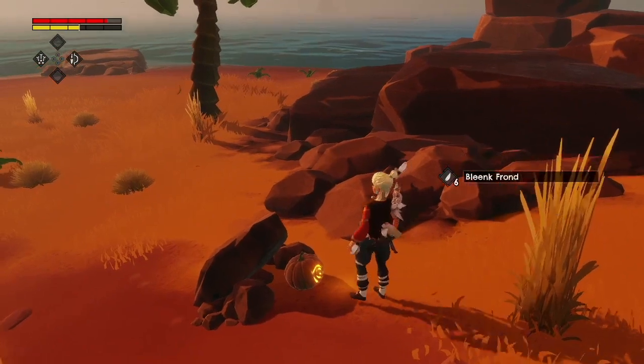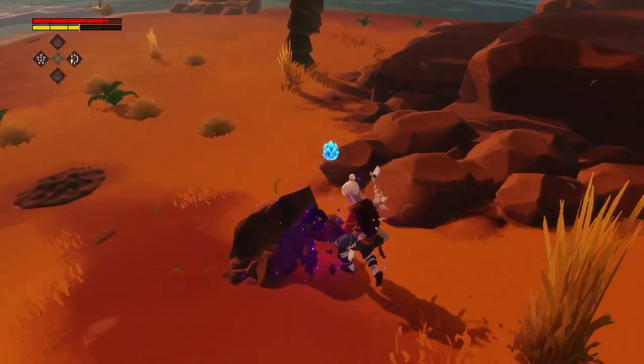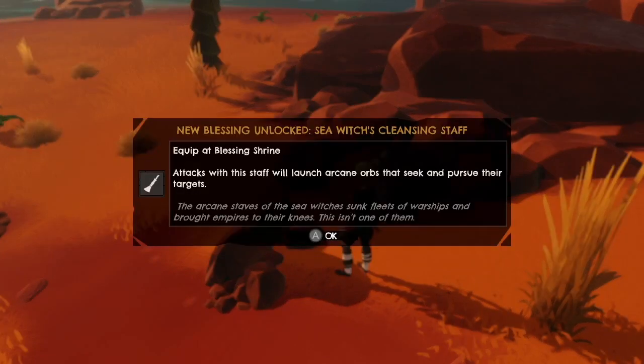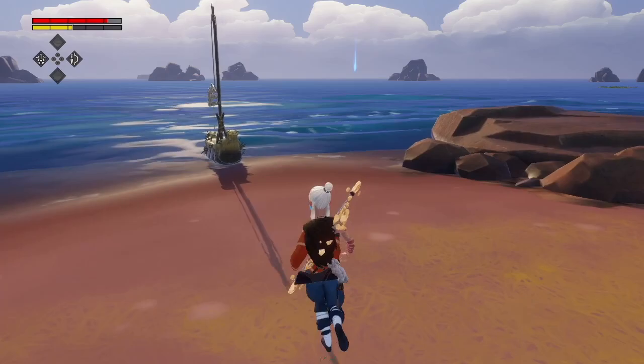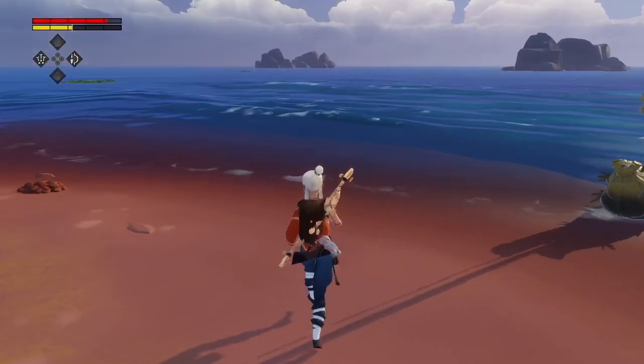Oh hello — this is a pumpkin! This is literally a jack-o'-lantern. There's a cleansing staff — 'attacks with the staff will launch arcane orbs that seek and pursue their targets.' Why can't I find any place with food? I really wish food items would be just slightly more abundant.